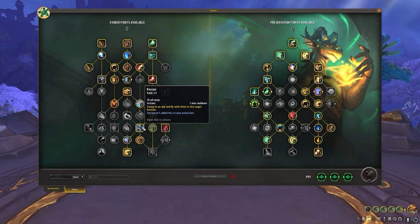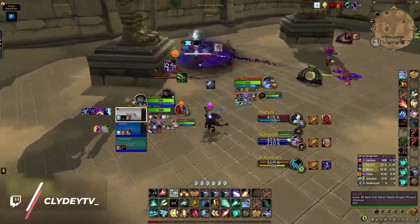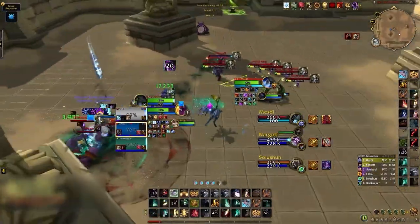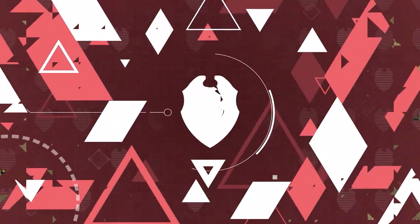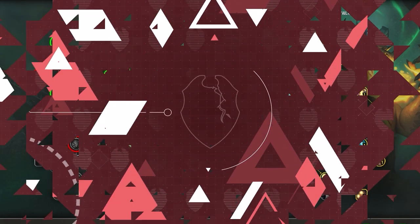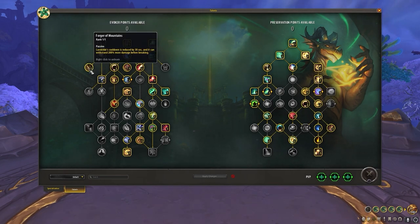To round out our noteworthy talents, we have Rescue and Twin Guardian. Rescue is the Evoker equivalent to Life Grip, and with Twin Guardian, it even applies a shield to you and the player it's used on. It also has some unique properties that we cover in a Healing Master in Minutes video. In addition to the green talents, you can also choose from the talents highlighted in red. At the top of the tree, we have a talent that makes Disintegrate channel faster, which leads to Forger of Mountains, reducing the cooldown on our root and making it less likely to break on damage. While these are technically optional, we highly recommend them, especially if you don't have many root effects on your team.